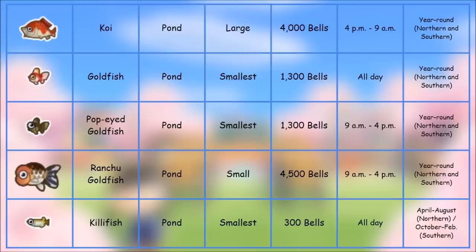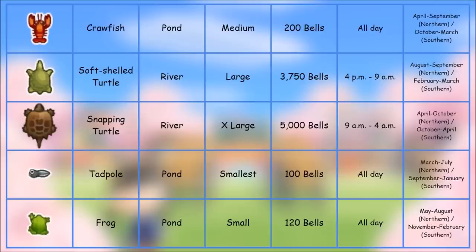The big callout here is the Ranchu Goldfish — caught in a pond, smaller shadow size, 4,500 bells, 9 AM to 4 PM, year round, so you can catch it at any time. It is rather rare but catchable. Next is the Snapping Turtle — catch it in the river, extra large in size, 5,000 bells, 9 AM to 4 AM, pretty much all day. Northern hemisphere April through October, southern October through April.